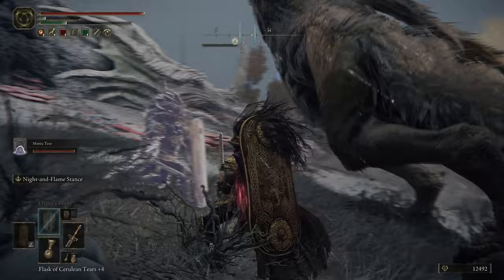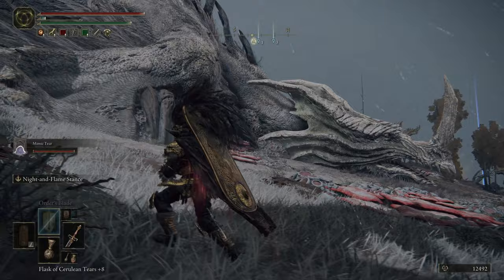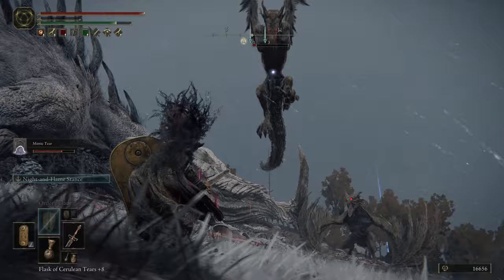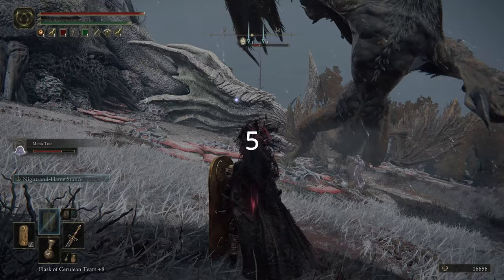Oh, it's not dead yet. Seems like you need 5, so before killing this last one, we're going to go ahead and use our gold pickled fowl foot to get more runes. And then after killing the last dragon and the Thanos finger snap, Grail will turn into ashes and the rest of the little dragons surrounding him die off as well.